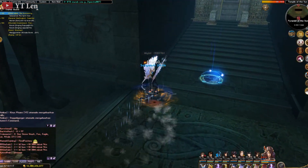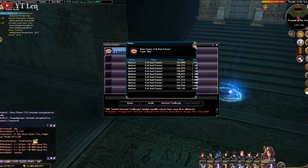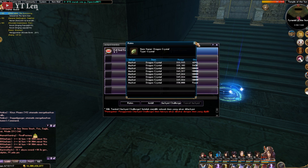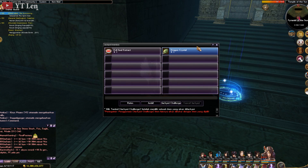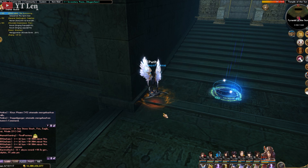Oh my God! Kita sudah dapet Dragon Crystal! Ini sangat mahal, harganya 188.000, ini 233.000. Oke, jadi sekarang kita akan cari isinya. Isinya di mana? Kita langsung ke tempat kedua ya bro, kita let's go!